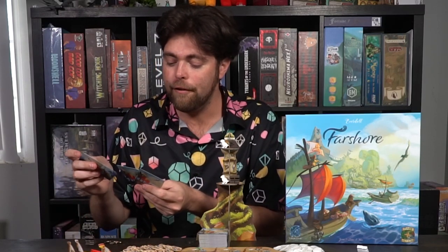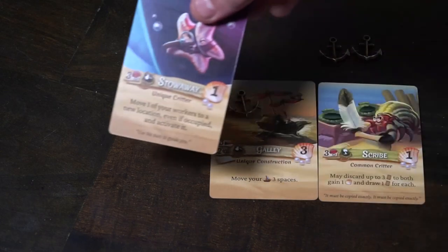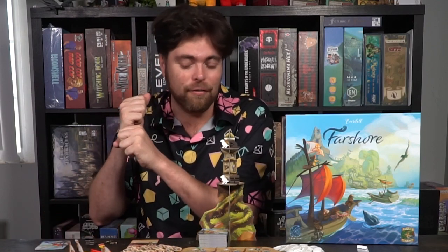Additionally, on your turn there is a cool bonus you can do. If, for instance, you have a construction on your field, as an action instead of placing a worker or buying something, you can take an anchor and place it down on that location — that's going to let you set sail. You'll take any critter in your hand or from the bay and instantly place it down on your field for free. The only rule is that the construction you place your anchor on has to match the same icon type as the critter. So if I've got a sack-type icon on the card, I can only place a sack critter down onto the game board.